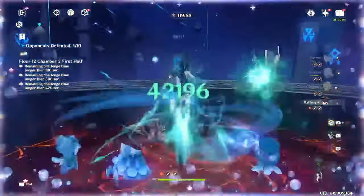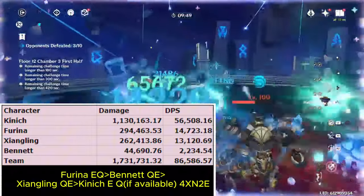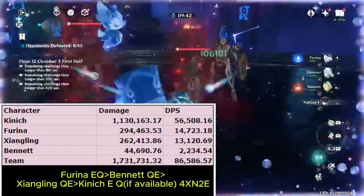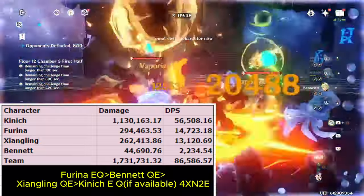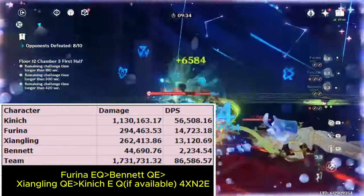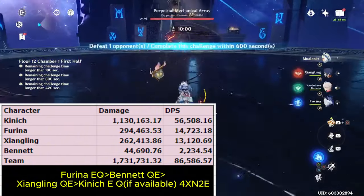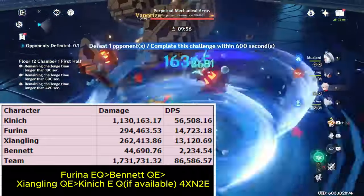If you are using Furina instead of Emilie, the team should be Knich, Furina, Bennett, and Xiangling. Here you would really want Xiangling's faster pyro application to ensure Furina is vaporizing as much of her damage as possible, while still maintaining high burning uptime for Knich. This is pretty similar in DPS to the Emilie teams, but in my opinion it's strictly worse because it doesn't have the same flexibility to use Thoma for shielding or Lynette or Venti for grouping. So I'd really only recommend this team if you don't have Emilie available.